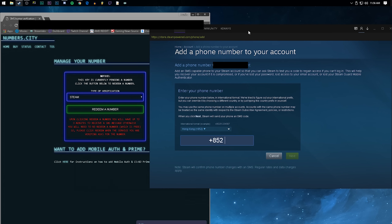So we're going to click on type of verification: Steam, then click 'Redeem a Number,' and it'll show my number. I've got a Chinese number, so I'm just going to copy this. I click Next, and we'll see — we've received a text, so we can use this code here to confirm your phone number on Steam. Click copy, paste it, click Next — and we now have a phone number on Steam. As you can see, we have an associated phone number that ends in 74.